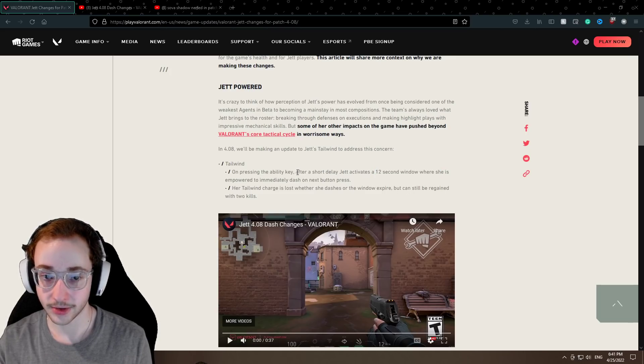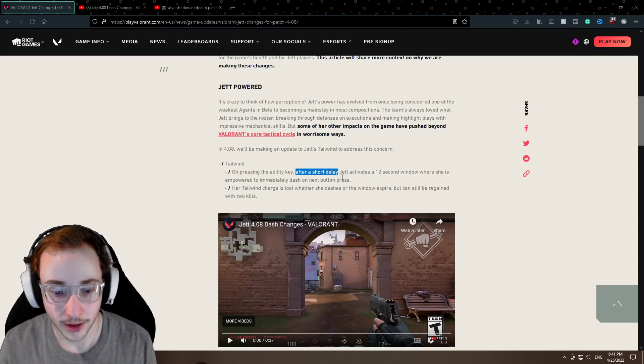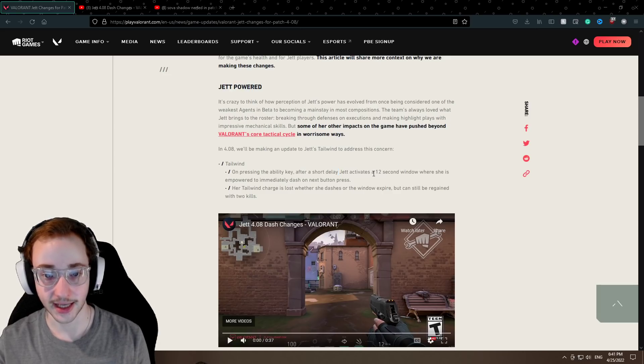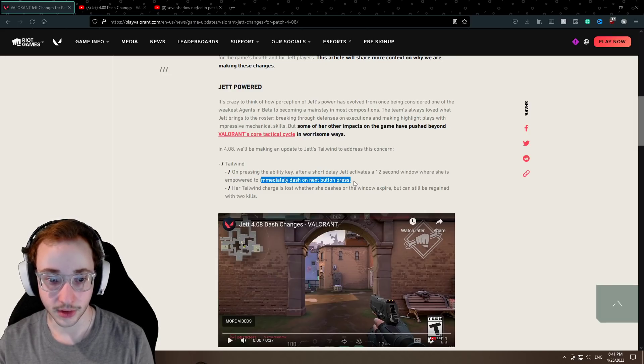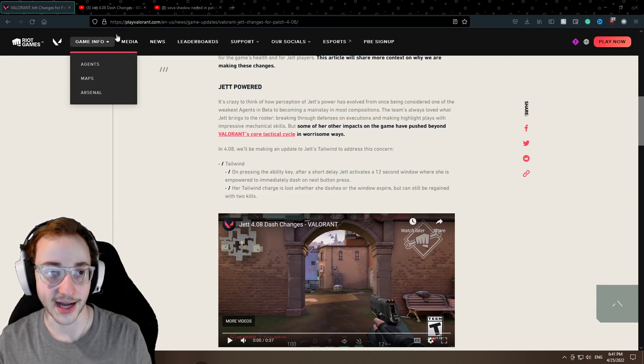So the big thing about this is after a short delay, before you could just hit the dash button and instantly dash, but now you actually have to wait a second before you can dash. After you wait a second, this 12-second window will begin. Also, you will lose the dash whether you use it or not after this 12-second period, so you really want to be aware of when you should be activating this.